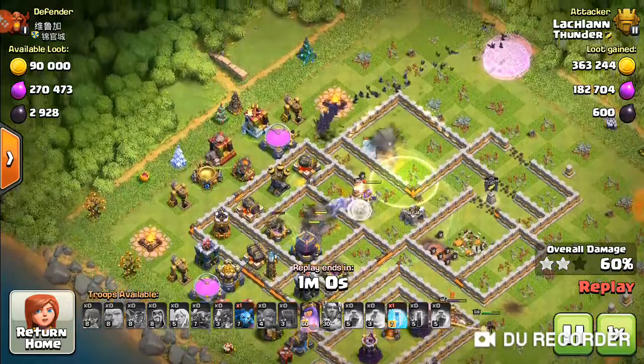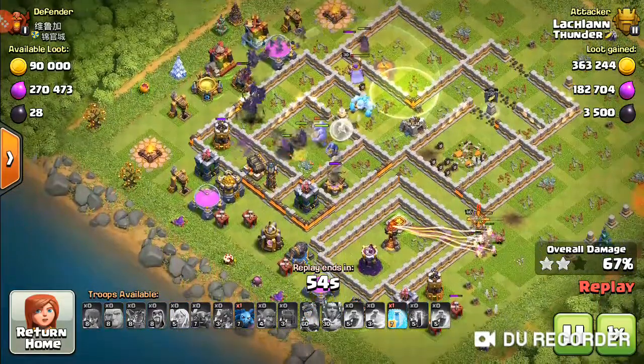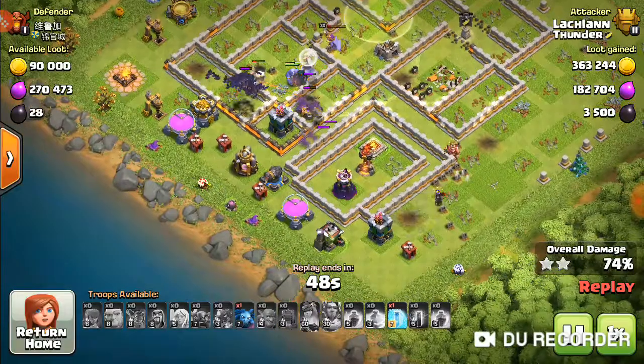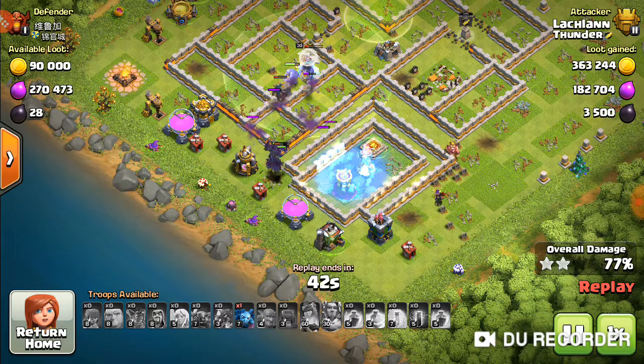Fully maxed-out Bat spells are nearly OP at this level. You can see they're just running through and grabbing everything. Notice I do have a Freeze — that Freeze is for that Wizard Tower and that Multi Inferno, although I'm having to pop it off right there to save as many Bats as I can.